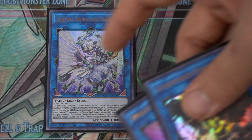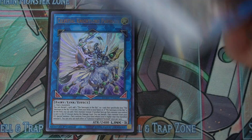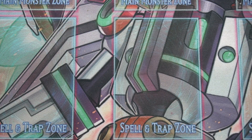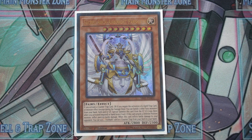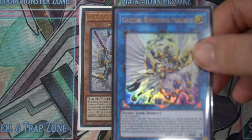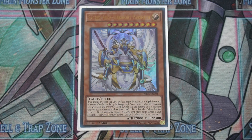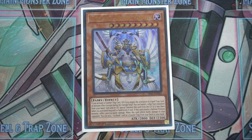Unfortunately I only pulled one of this and one of this, so if I could I would just run three of them. I'll show you different ways you can run all three of these cards. Let's get started with the deck profile. We've got one copy of the boss monster, which is Sacred Arch-Airknight Parshath. He's a pretty good boss monster — you can summon him a lot easier now with the Condemned Parashath and the Celestial Parashath monster, because you can banish cards out of the graveyard to summon him.